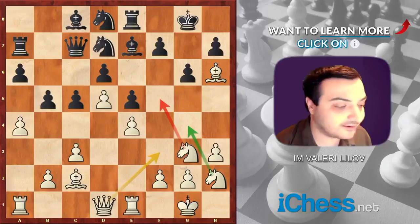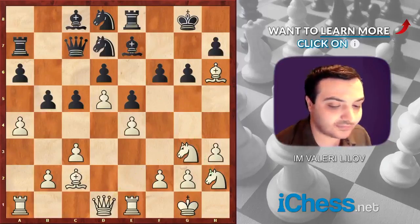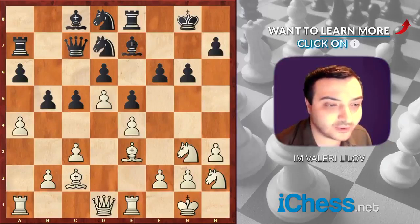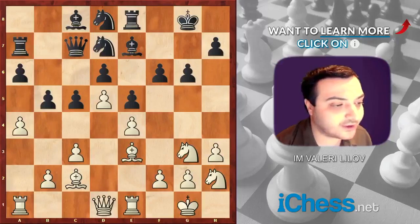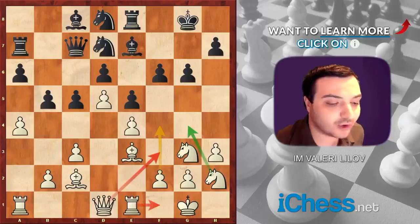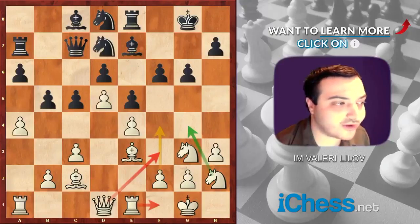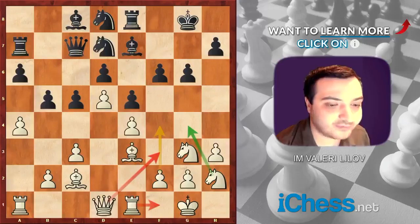After knight h2, black plays f6, and now white can even play with the move bishop to e3. We also have the possibility of a knight g4 move and possibly planning up with f4 — rook f1, queen f3, maybe even knight h6. It's really exciting to have the option of reaching out and attacking against the black king. More importantly, it's black's inability to do anything on whichever area of the board he chooses.